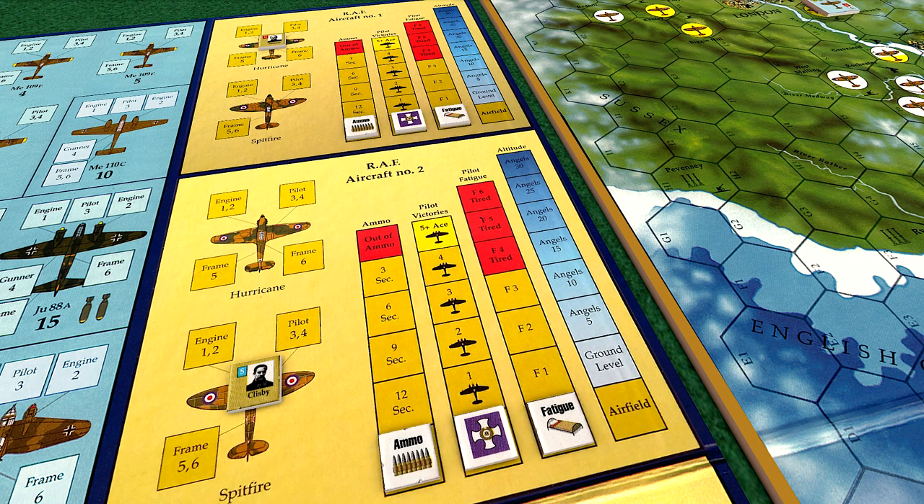We place our ammo markers on the ammo counter track. British fighters have a total of 15 seconds of ammunition, the equivalent of five bursts, as noted by the ammo blocks on the track. All ammo is replenished fully between missions. We also place the altitude marker in the airfield box on the altitude display, which shows the aircraft dispersed on the airfield and the pilots at readiness.